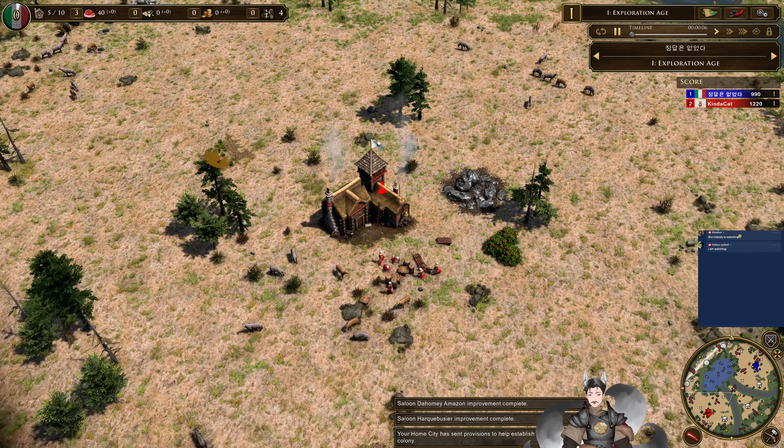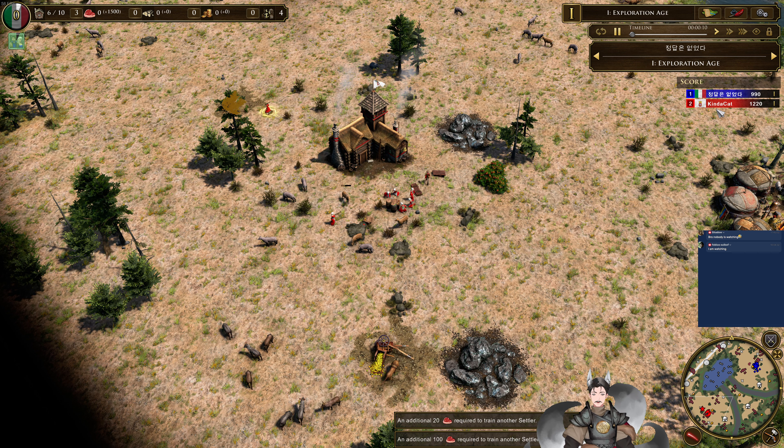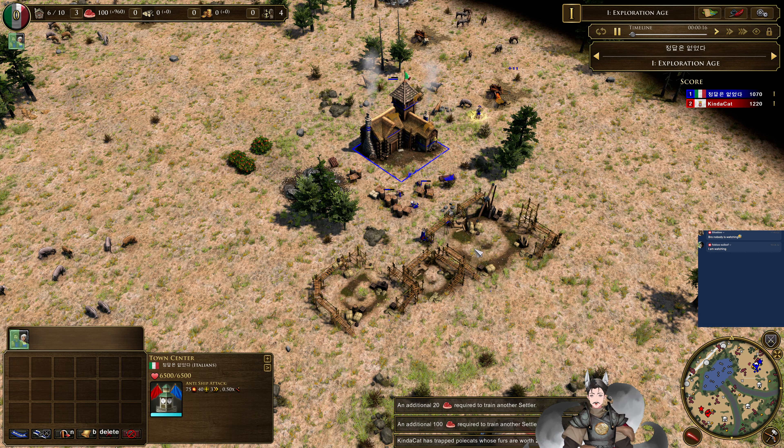Greetings everyone, AnneGrade here for another H.R.I.R.S. 3 replay. On the bottom left side as the red Portuguese, we have Kinda Cat. On the right side as the blue Italians, we have a foreign name.